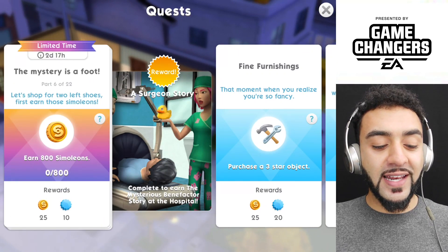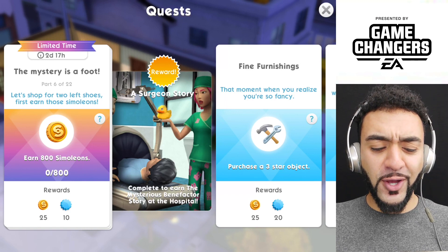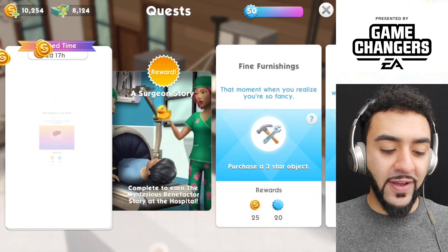The next one is let's shop for two left shoes — first earn those simoleons. So we've got two events that we can complete. Let's go home and get them. We have completed that event.